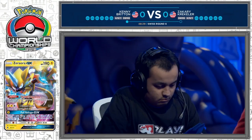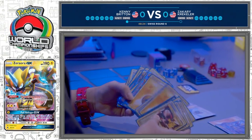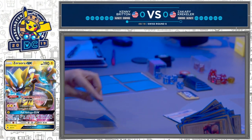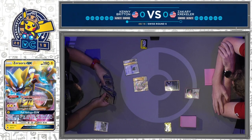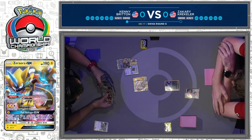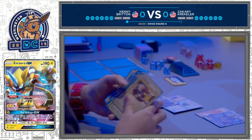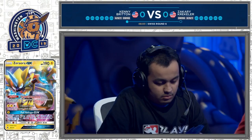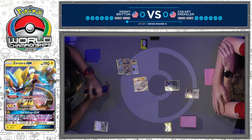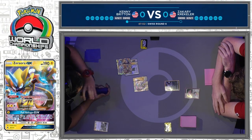One of the prevailing thoughts going into this World Championship was that post-rotation, the Pikachu and Zekrom GX deck just lost the least of any of the big decks, and it also got the Raichu and Alolan Raichu, which is obviously a huge gain. The only thing that really hurt it was losing something like Nest Ball — you lose consistent search for Tapu Koko Prism, probably the most important card in the deck other than Thunder Mountain. But it has its own version of search with Electromagnetic Radar, which can't get Tapu Koko Prism Star but can get the two big tag teams.